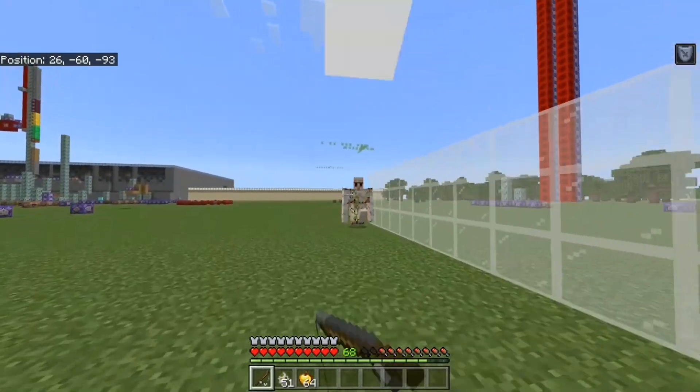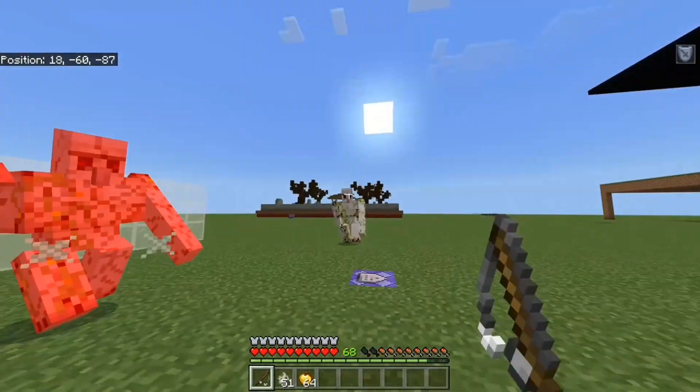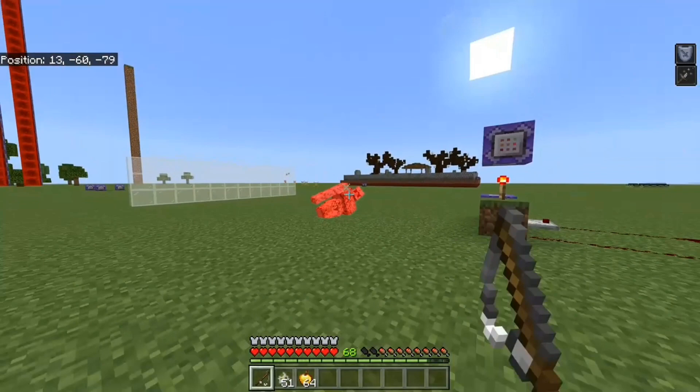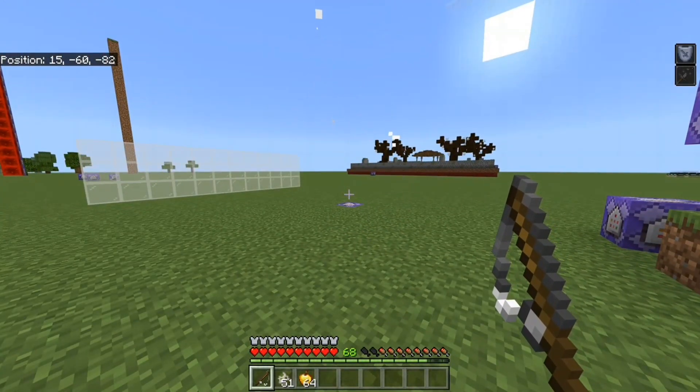Luckily, most numbers less than 500 or so have very small prime factors, which means you can input those very small prime factors into the command block and have it work just fine. This is really only a consideration if you're very concerned about only having one block summon all the entities, because you're allowed to have more than one. So for the example of 103, you could do one command block that's c equals 10 and then c equals 10, which gets you 100, and then have an additional one chained after it that says c equals 3 — that would be 3 plus 100, which is 103.